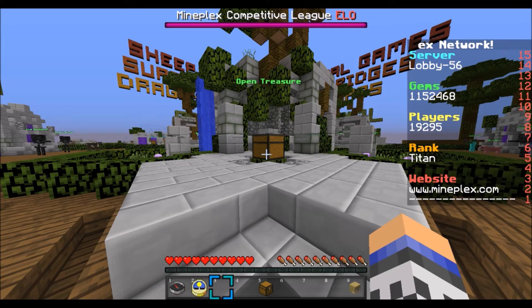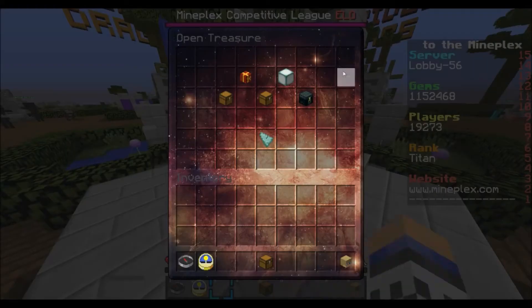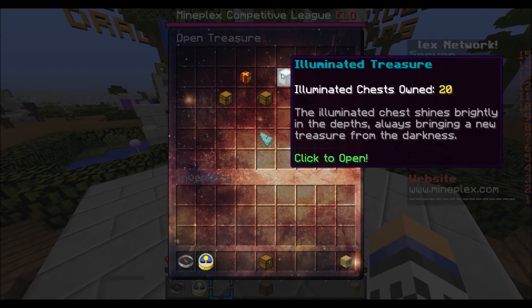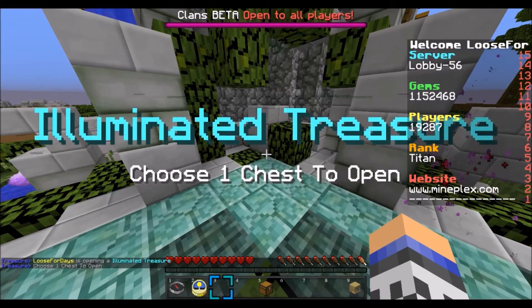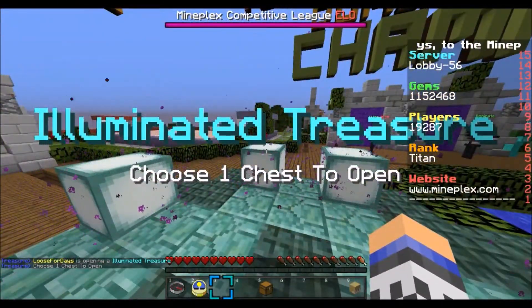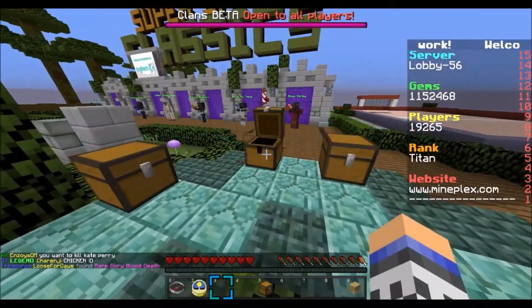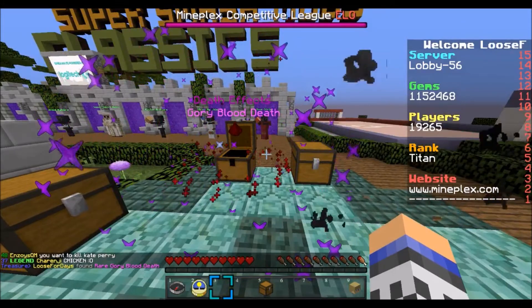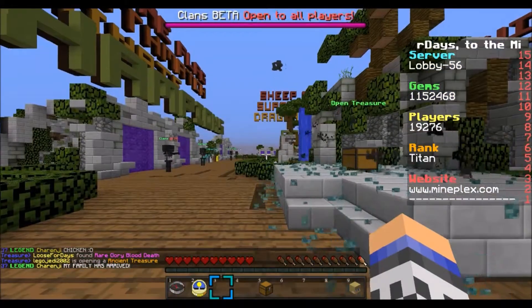Here we go. I think I've said everything that needed to be said about the introduction to these chests. Let's go ahead and see what we find in these 10 upcoming illuminated treasure chests. Choose one chest to open — I've never really been specific, I kind of just open one and there we go. We got a death effect called Gory Blood Death. Pretty cool.